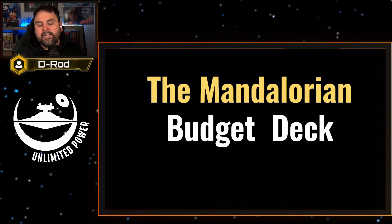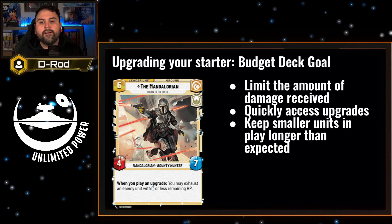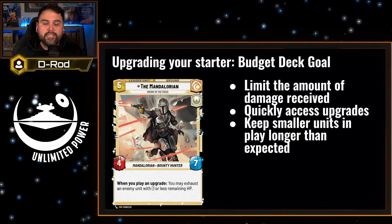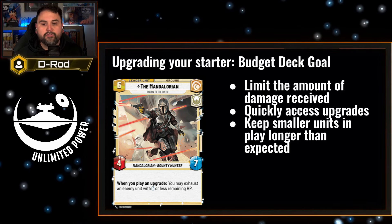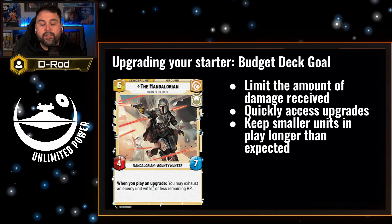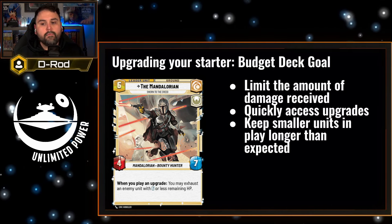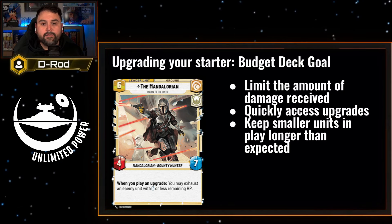Now let's take a look at the budget deck. The goal here is to limit the amount of damage received — whether by healing our base, protecting it with Sentinel units, or exhausting our opponent's units. We want quick access to upgrades with cards like Kuiil and Greef Karga, and we want to keep those smaller units in play longer than expected.